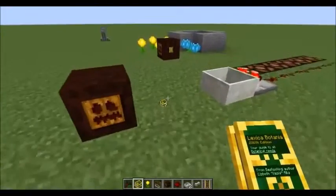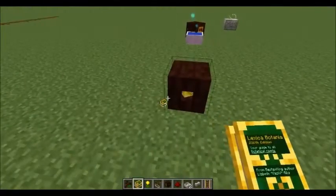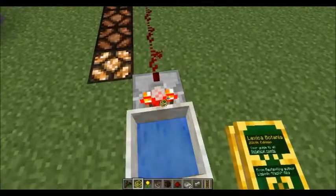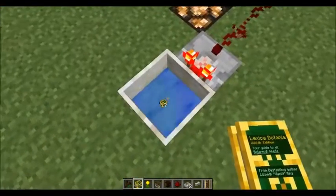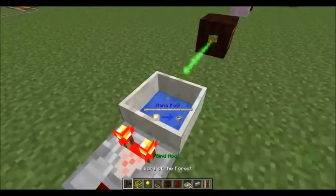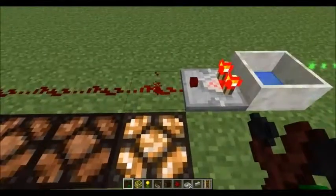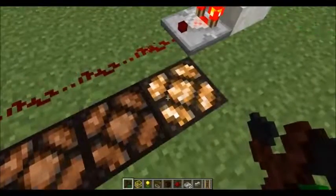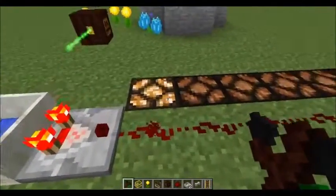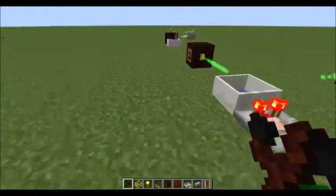One thing I wanted to point out: vanilla redstone is very useful in Botania. Mana pools, as you can see by the comparator, will emit a redstone signal based on how full they are. We've only got a little bit of mana in this mana pool so far and it's emitting just a little bit — only a power level of one — and as it gets more full it will light up further down the line with a higher level of power.